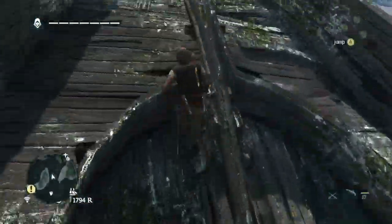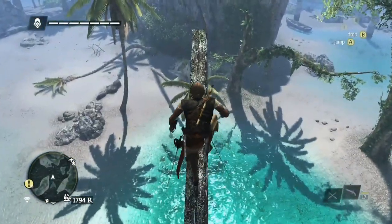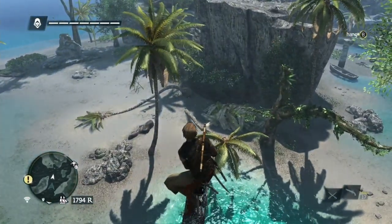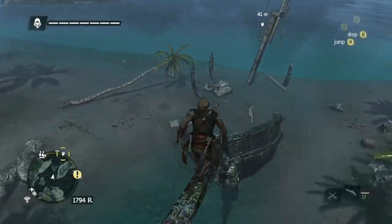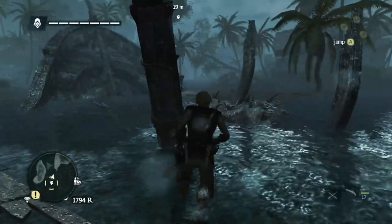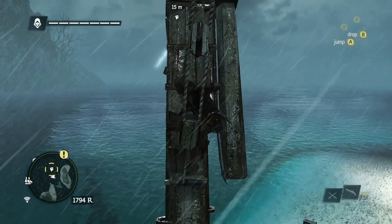This treasure map is for an elite fire barrel, which is an upgrade to the Jackdaw. The fire barrels are then much more powerful, and I'm going to jump up and leap up here to get this location to take a look around. Close to finding everything — now I've got to find the other animus fragment and treasure chests.